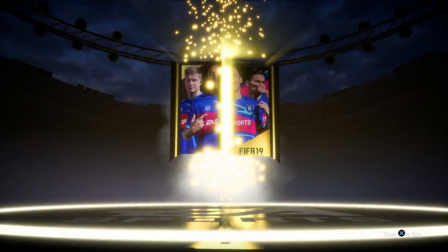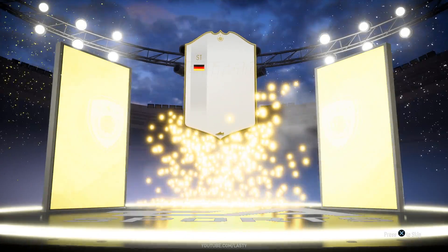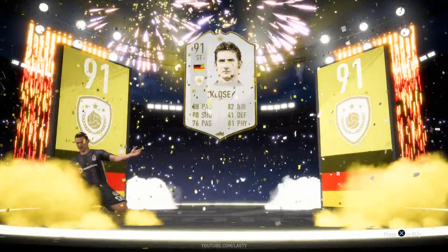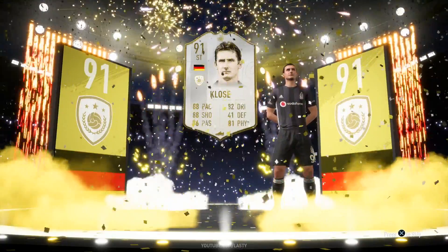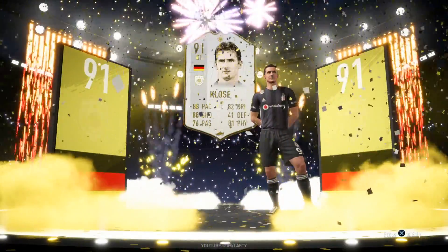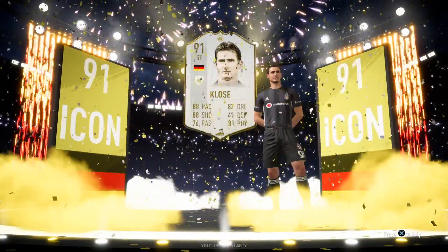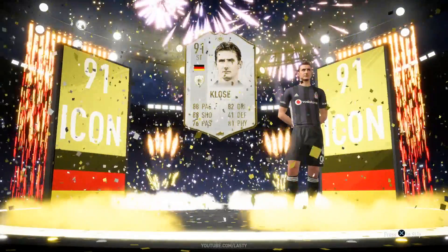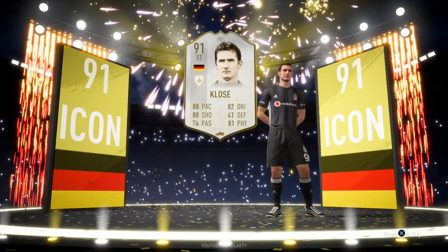I don't think it's a brand new animation, but it was my third and final icon — I was able to pack the 91-rated Prime Miroslav Klose, which is a new icon on FIFA 19. I was able to pack him in his prime, which is pretty cool. He comes out knee sliding. If you guys want to see a video of me telling you the different tells between pack openings — like how to tell whether or not you're getting a good pack or an icon — I can make a quick little video about that.